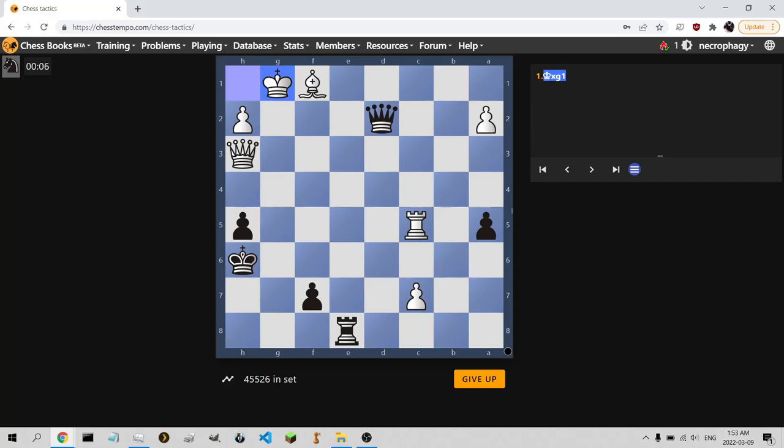The rook is hanging, we've got a pawn threatening to promote. First move that comes to mind — that's got to be right — queen d4, checking and forking the king and the rook.